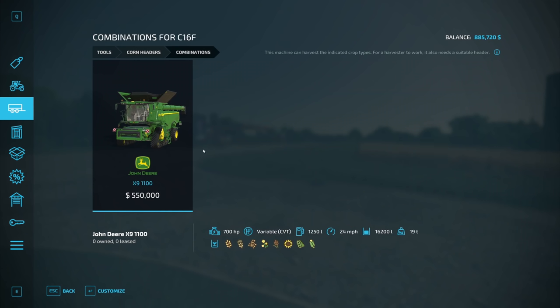Let's look at combinations — it has to go on a $550,000 tractor. You know what, let's put our money where our mouth is. We're going to buy this tractor and that corn head and see what's left. We have 16,200 liters capacity, and we're going to need a way to move it to sell it.